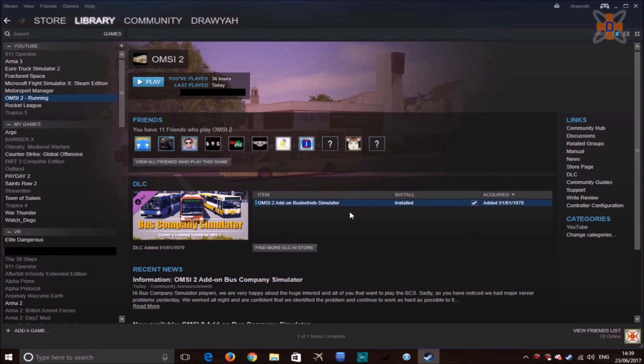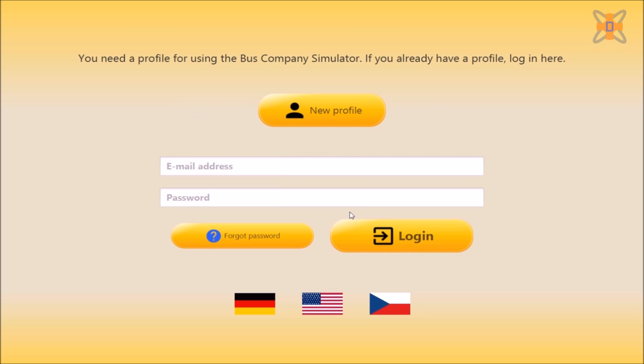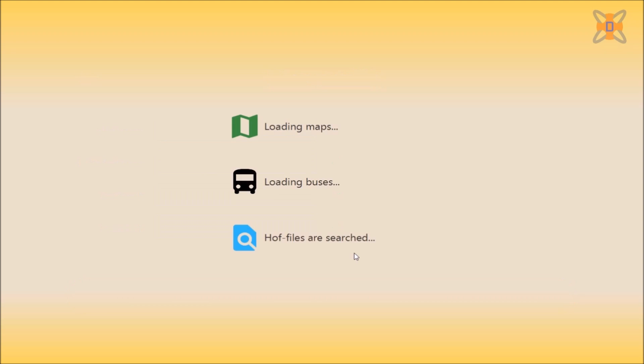You'll now start loading up the Bus Company Simulator DLC — it'll go searching for updates. The first thing you'll do is either log into an account you've already got, or create a new profile. In this case I'll call it Draw Your Games, put in your email address — drawyourgames@gmail.com — enter your password, and finally click on confirm.